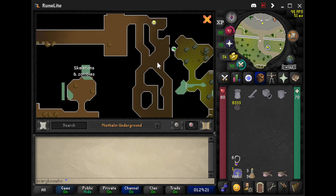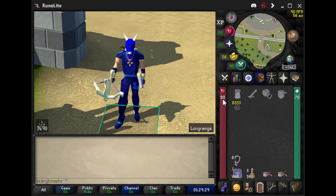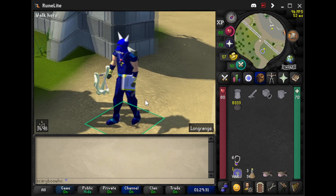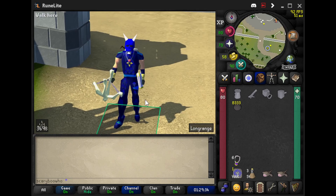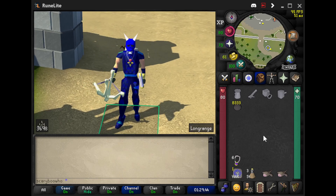We're actually going to be setting up the cannon. I don't know if a cannon is even worth it, but I'm just going to show you that it is possible to use a cannon when you're killing these zombies. Is it worth it? Probably not — you should not be using a cannon with some of these tasks. But hey, it's possible. I hope you guys enjoyed, and peace out.